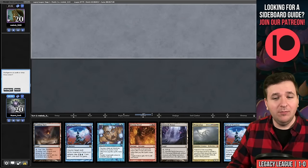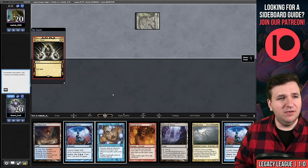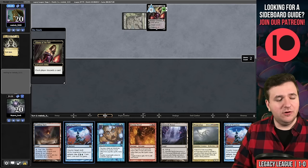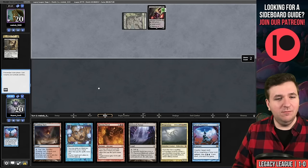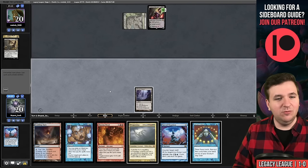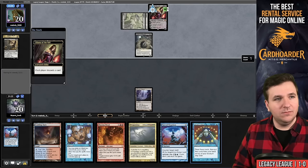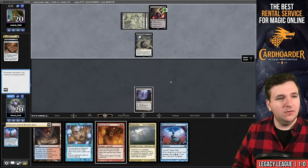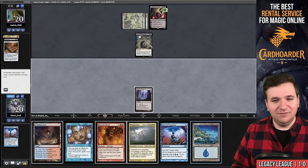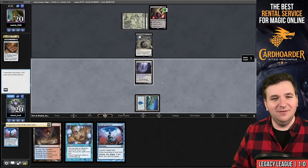Match two — this is a turn-two win with triple backup, so we're keeping. Opponent plays swamp into Dark Ritual, Liliana of the Veil. I'll discard Pact of Negation. They discard to Smallpox and have three cards. I play Inkmoth Nexus. They play Gothy Voidwalker — I don't care about that — and discard Brainstorm to Liliana. They discard the Rack.